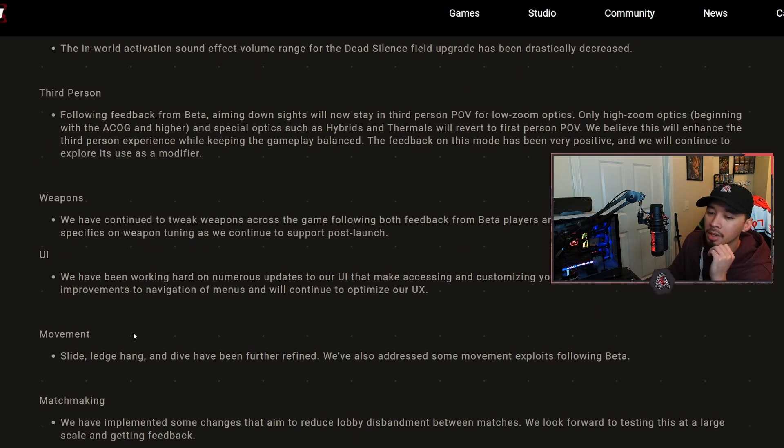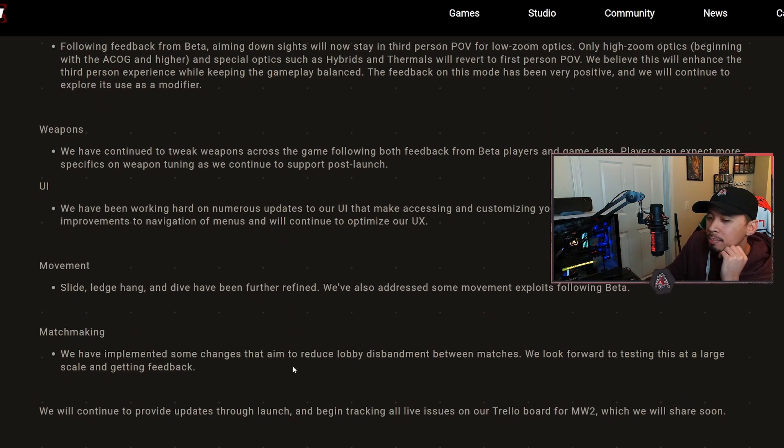Movement: slide, ledge hang, and dive have been further refined, and they've addressed some movement exploits following the beta. They say 'refined' but I'd like to know more specifics - is it faster? Smoother? 'Refined' is kind of a broad term. It sounds like they improved it, but I'd like to know in what way.